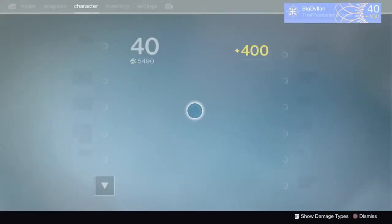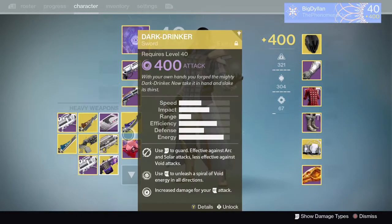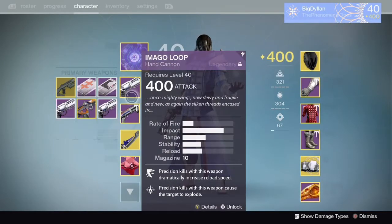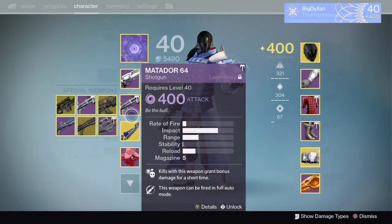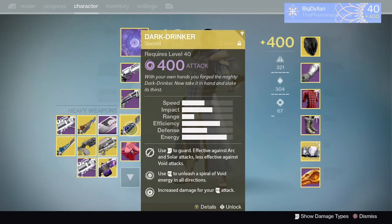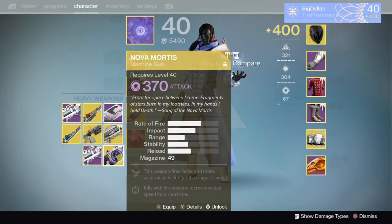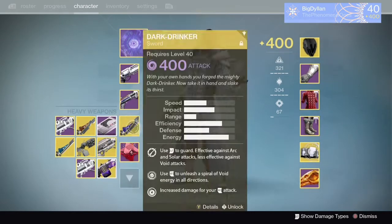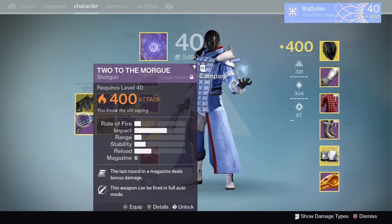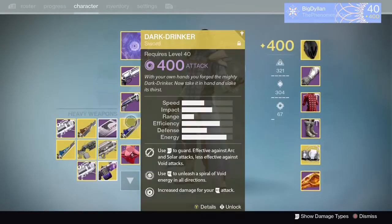Let's get straight into the warlock. We're going to start off with weapons. For weapons this week, it's general preference, whatever you want to use you can use. But in general, I'd prioritize anything with void damage. You could use a Dark Drinker, you could use a void rocket launcher, you could use that new Nova Mortis if you've got it. Prioritize anything with void, guys — it will help you immensely, gives you a hell of a lot of damage and in general it'll just make the strikes easier.